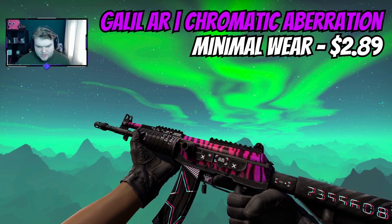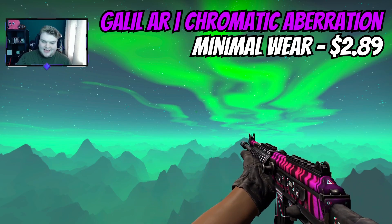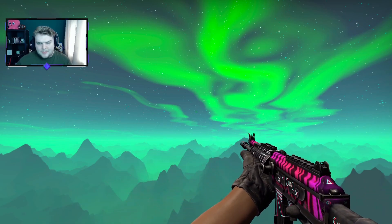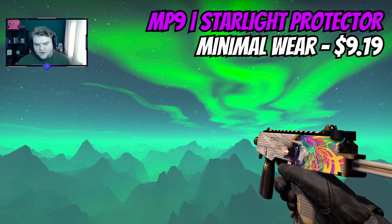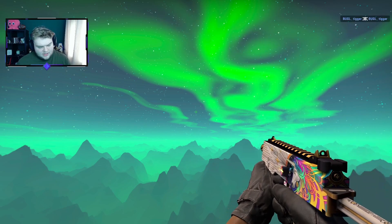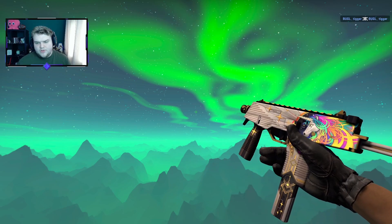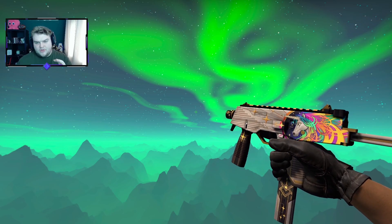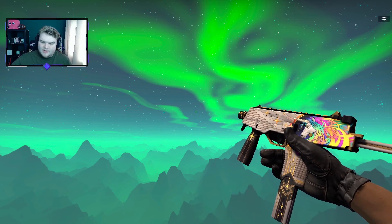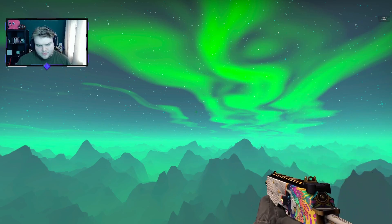For the Galil, there's kind of a no-brainer — we can go straight for a Chromatic Aberration. The pattern is pinky and purple, and you also get lots of white accents like stars and numbers on a black base. For a white and purple inventory, you could also go Sugar Rush which is purple with a little bit of blue — either fits nicely. The MP9 is going to be the Starlight Protector because you get a lot of white. There's a bit of black and gold but those are secondary and don't clash. Put a purple sticker on the front before the unicorn and that would work perfectly.